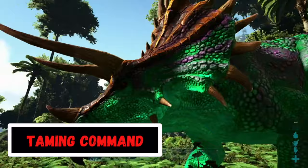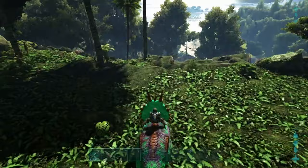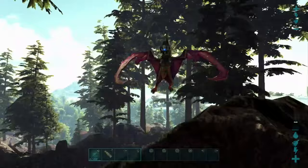To automatically tame any dino, enter the command ForceTame. You will see the dino name turn from yellow to green, meaning it is yours and it's tamed, and it will be rideable without a saddle. As a bonus, this also works with flyers as well.